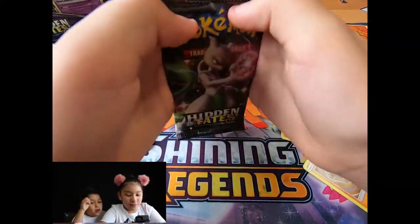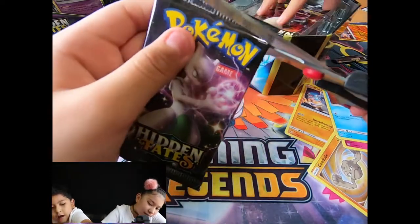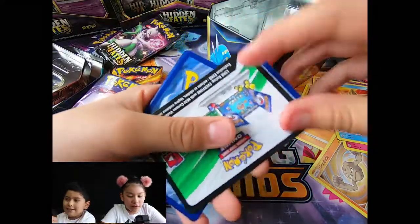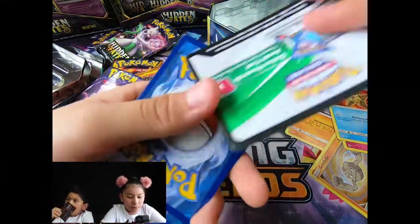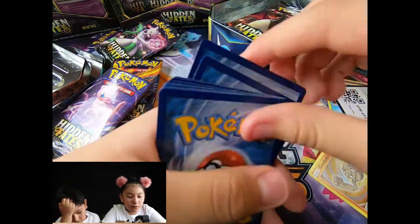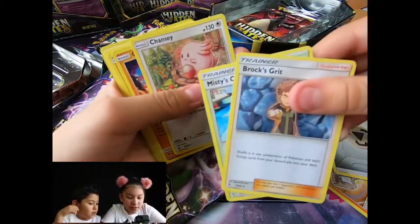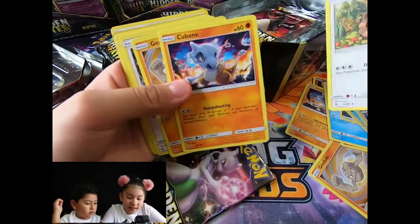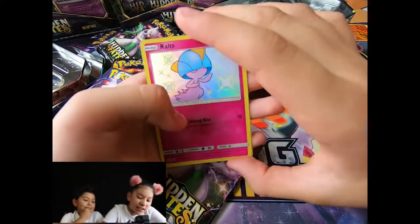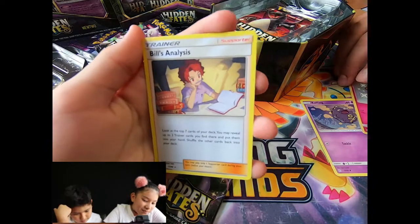Let's see if we can get Mewtwo in this pack. All right. Let me turn that. Let's see. Code card. One, two, three, four. Mine is Cubone. All right. Energy. Energy. Two trainers. Misty. Chansey, Cubone, Geodude, Eevee, Jigglypuff, Koffing. Ooh. Another shiny to go with our evolved. Yes. Oh. And Bill's — he looks very much like he knows psychic powers.